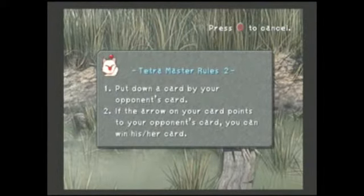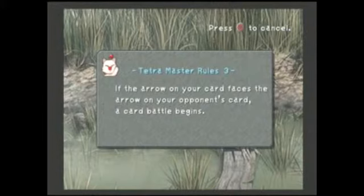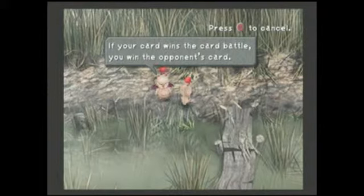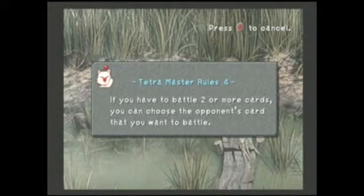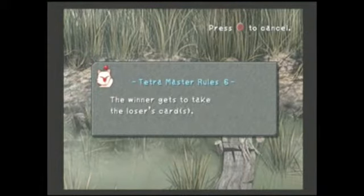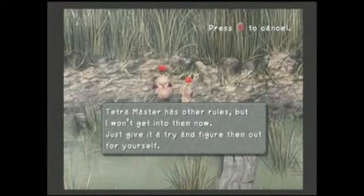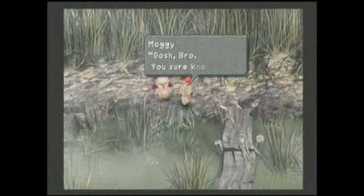I don't think you get a really special weapon or armor or something like that for completing 100%. With this I would choose the weaker card to attack, basically because if the weaker card that you beat also has an arrow matching up with the stronger card you can also attack, it will take over that card too. You might as well go for the easy stuff.